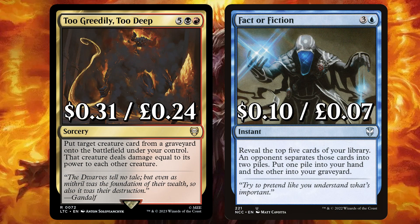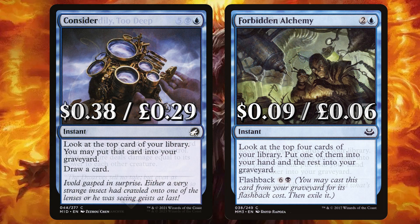We have new card Too Greedily, Too Deep to put target creature from a graveyard onto the field under your control — that creature deals damage equal to its power to each creature. And Fact or Fiction to reveal the top 5 cards of your library; an opponent separates those cards into 2 piles, put one pile into your hand and the other into your graveyard. Lastly we have Consider to look at the top card of your library — you may put that card into your graveyard, draw a card. And Forbidden Alchemy to look at the top 4 cards of your library, put one in your hand and the rest into your graveyard, with flashback.